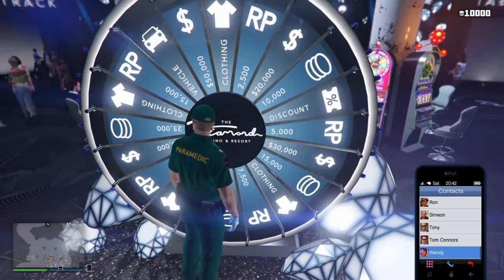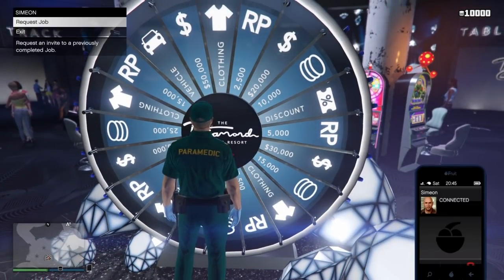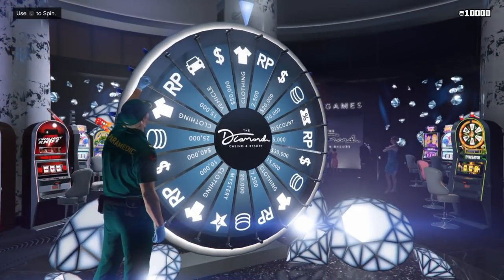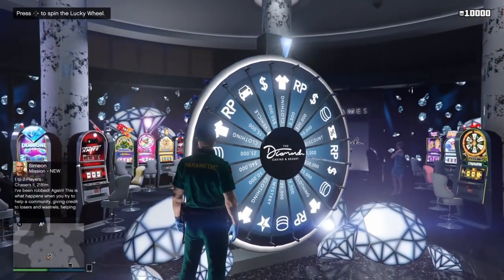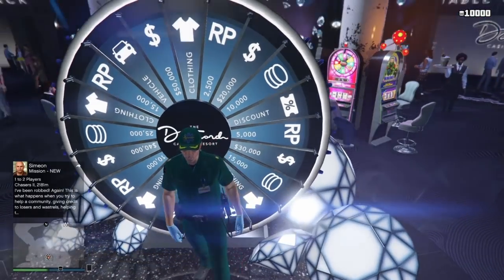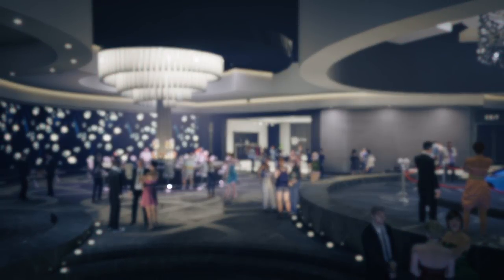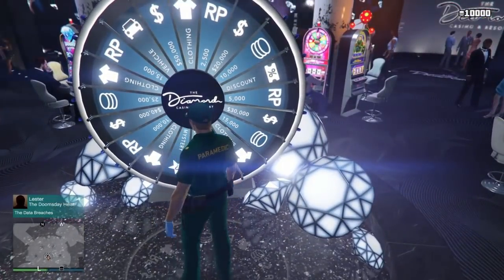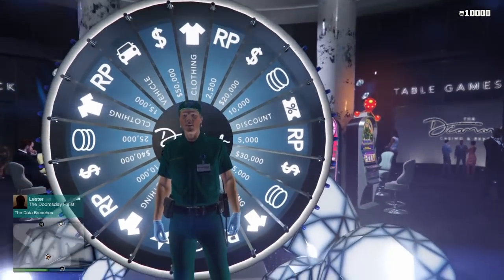Once you've done that, go over to the Lucky Wheel. To continue with this glitch, go to the Lucky Wheel, call up Simeon, and request a job. Once you've requested the job, click right d-pad on the Lucky Wheel, then click X on PlayStation or A on Xbox to confirm. Let the Lucky Wheel just kick you off — you must do this part of the glitch. Don't touch the controller; it will kick you off automatically after a few seconds. Then accept the Simeon job and back out.